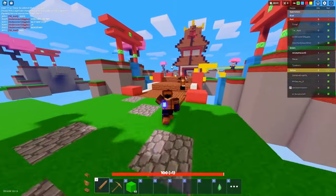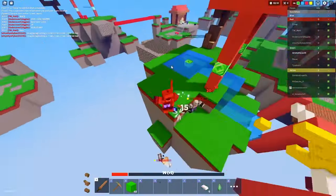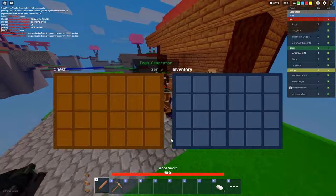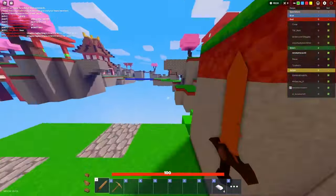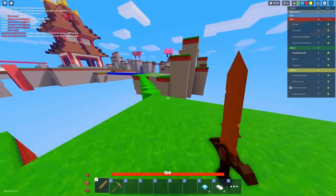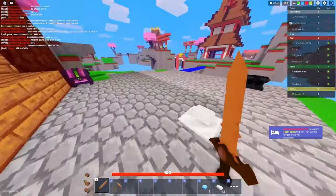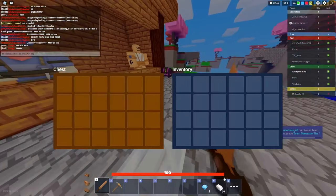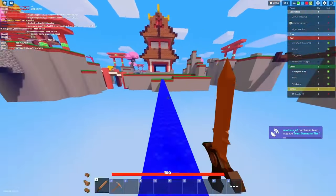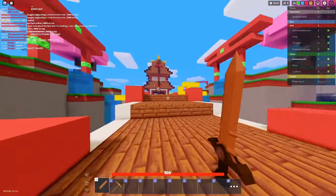Wow, I'm still on a hundred - this kid is overpowered. Did I have iron in here? Oh no. I'm reading chat. Red is a hacker? You're on red - what are you talking about? That means you're a hacker. The devs need to fix their game - this guy is lagging. He has emerald armor. This guy just slapped me to death.